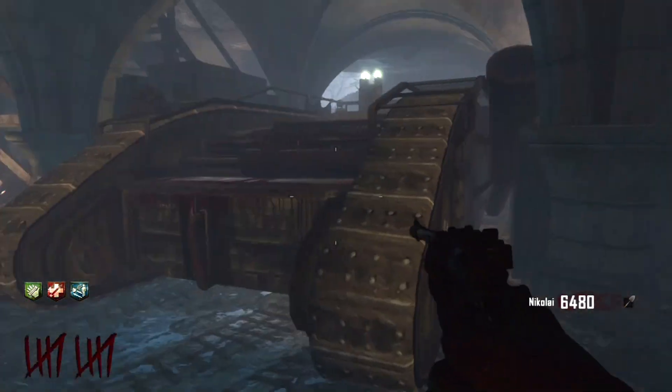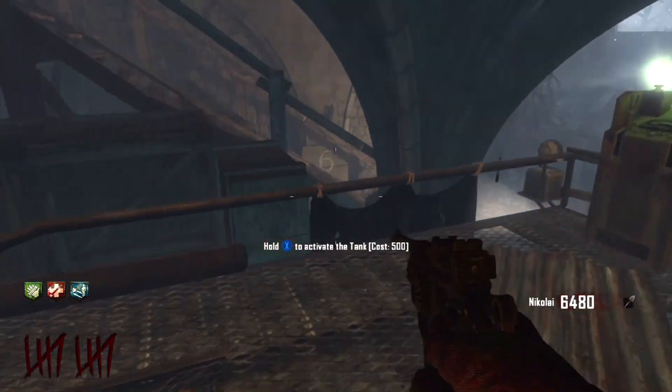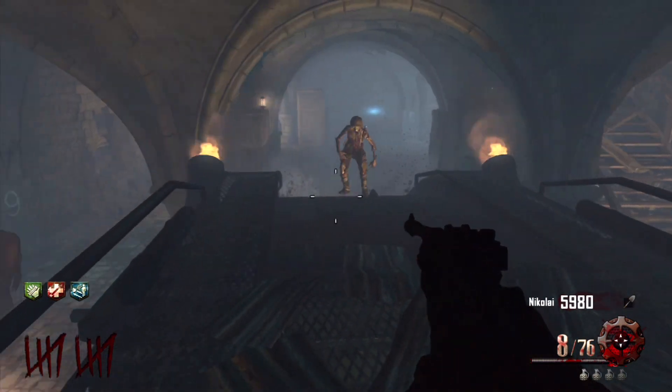Here's the tank — you're going to want to come around to this side of the tank. This is the only way you can get up onto it. Once you get up on it, you can buy the tank for 500 and activate it.